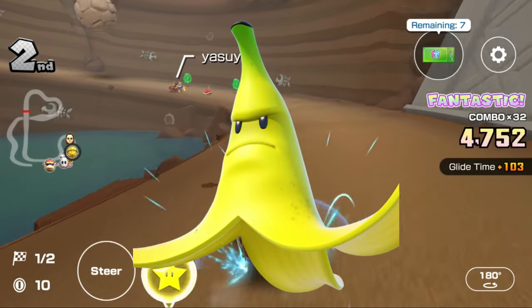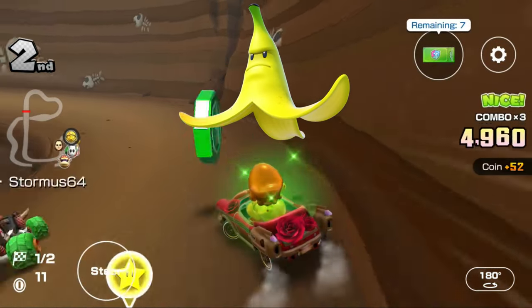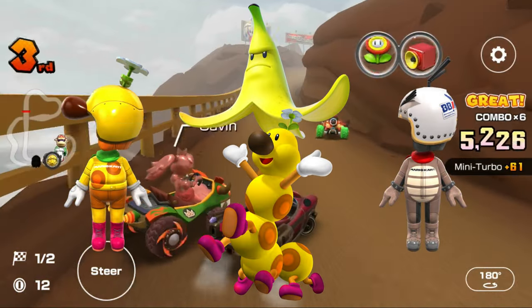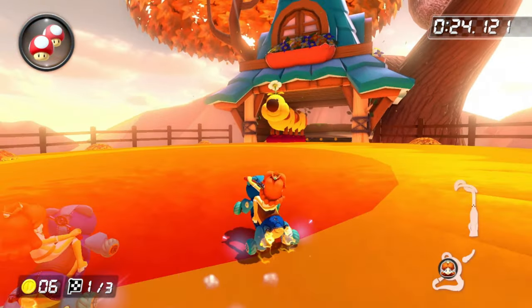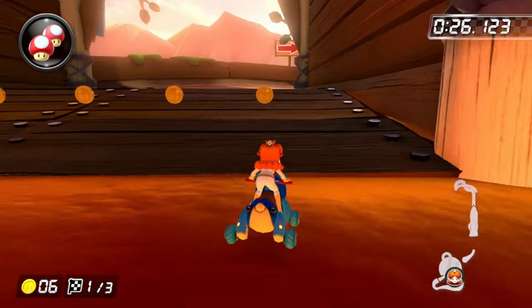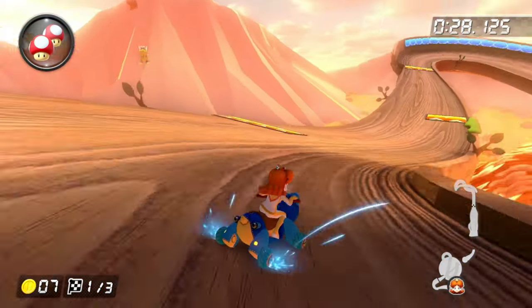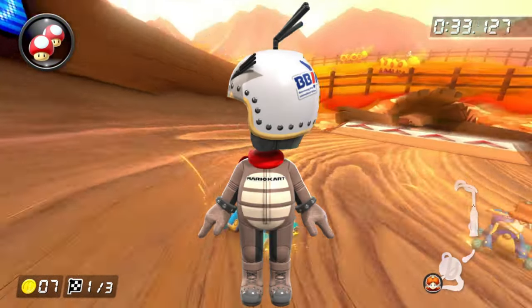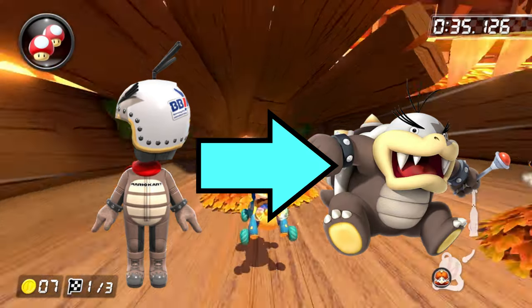Next up is the Giant Banana. High Ends with this item include Wiggler, Wiggler Mii outfit, and Morton Mii outfit. Wiggler has it because Wiggler is giant, especially on Maple Treeway. And because Wiggler has Giant Banana, the Wiggler Mii outfit is self-explanatory, as is the Morton Mii outfit.